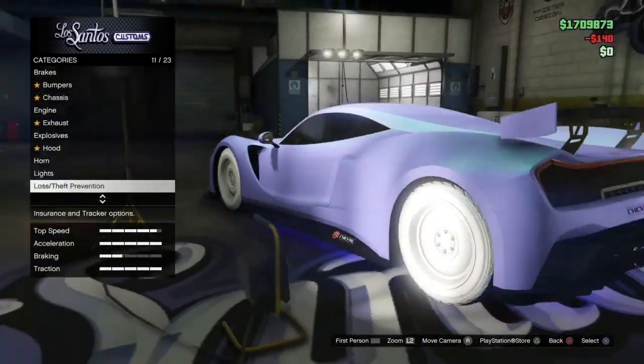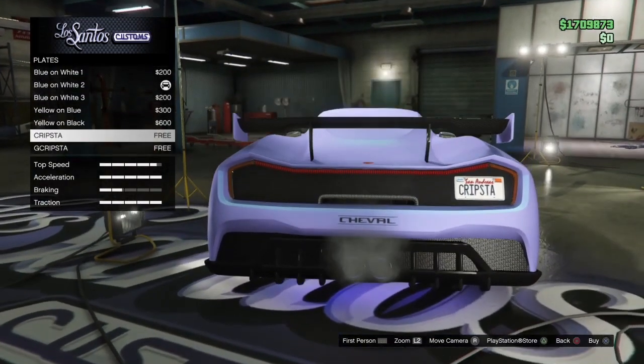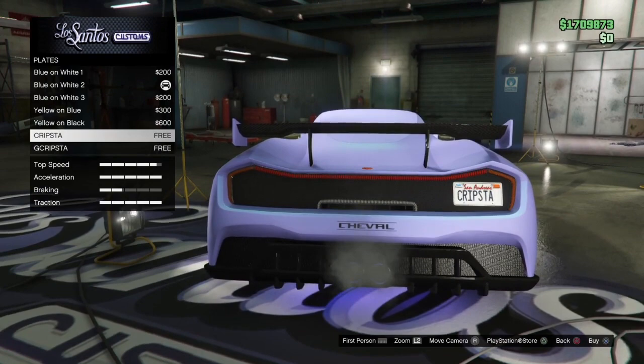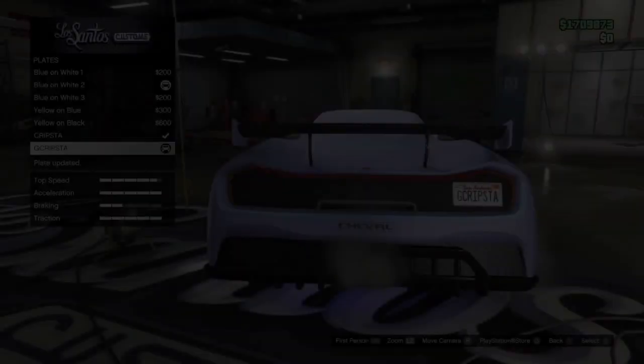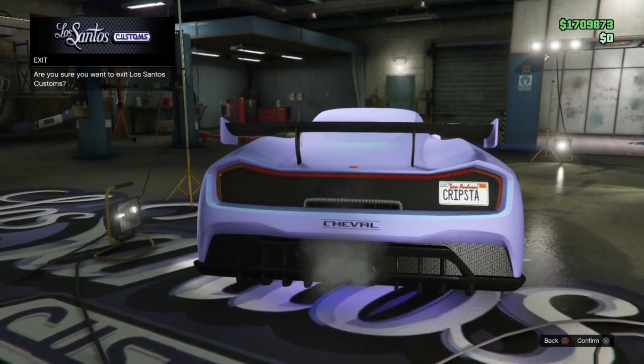Head over to the number plate section and as you can see it's going to say 'G Creepster.' I've actually got two of them — one says 'Creepster' and one says 'G Creepster' — and you guys get them for free. You can put them on literally any vehicle that you want.